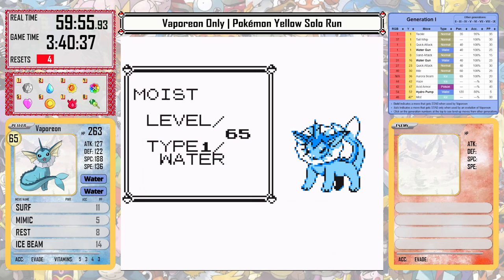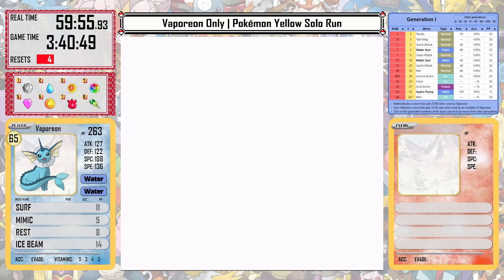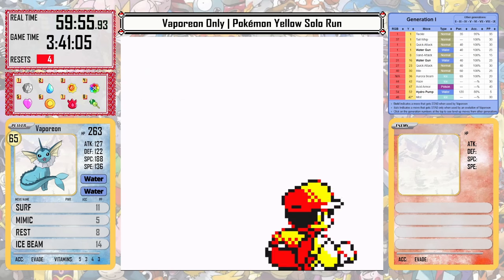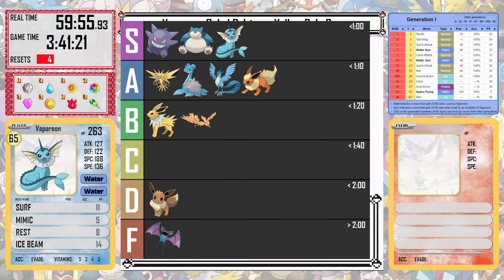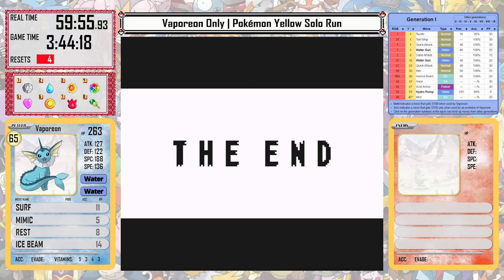And with that, Vaporeon has finished Yellow version! It got a real time of 59 minutes and 55 seconds — under one hour! Excellent job, Vaporeon! A game time of 3 hours and 41 minutes with only 4 resets. It's a very solid Pokémon — very consistent, with great moves including Ice Beam, Surf, and Acid Armor. An excellent set, really. Thank you so much for watching — make sure to show some love for Vaporeon, like the video, leave a comment if you would like, and there will be more coming soon, so until next time, have a wonderful day!